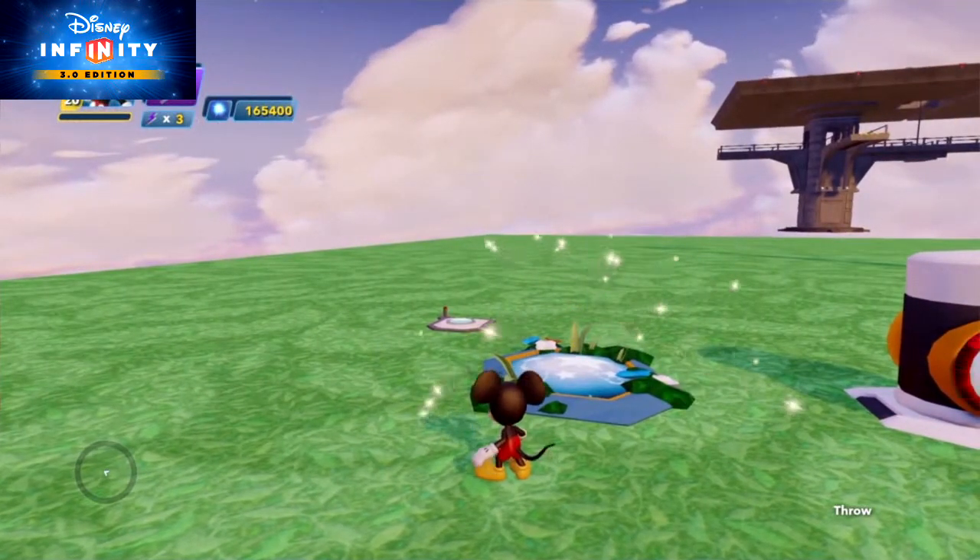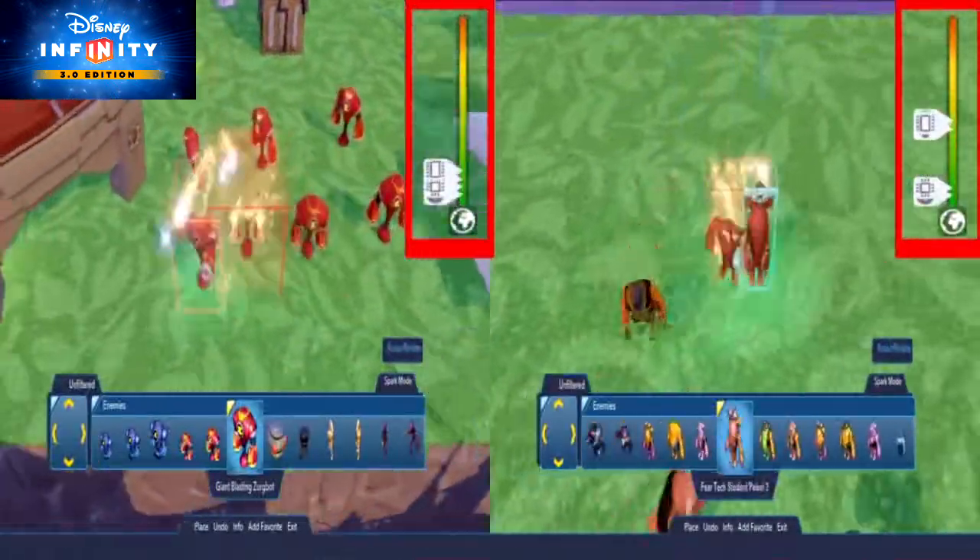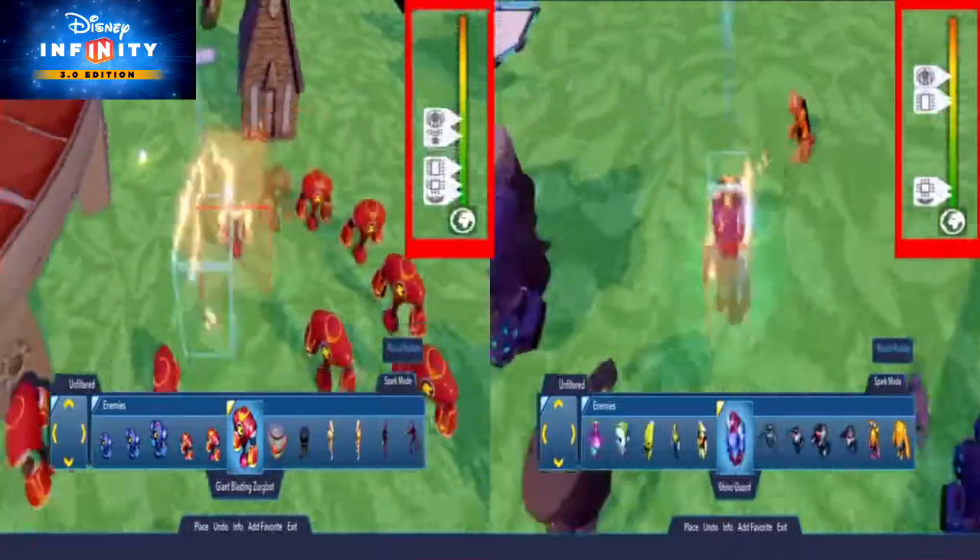And here's another tip. Having a generator spawn a bunch of the same friend or enemy type takes up less memory than having it spawn several different types.